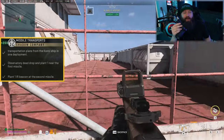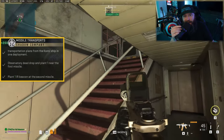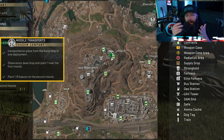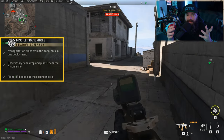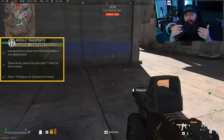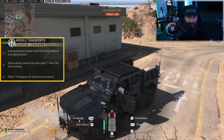I know it sounds like a whole mess, but it's pretty easy. Even though the objectives would have you believe you should head to the ship first, make your way to the Zaya Observatory dead drop first and get your two IR beacons. With these two IR beacons in hand, we only need to find out what the locations for the two launchers are, plant them on there, and that's a mission success — not too much driving around.